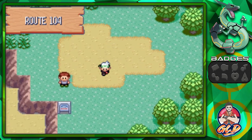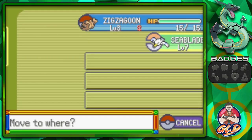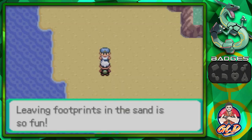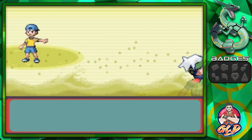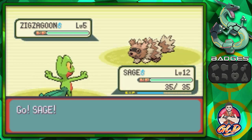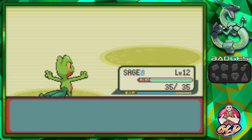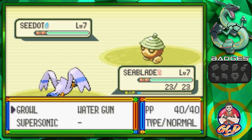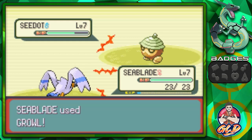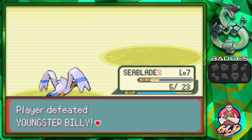Let's continue on into Route 104 and battle everybody in speed mode. We might go into Petalburg Woods too. Taking on Youngster Billy — Absorb, Quick Attack, and just like that we get some more points. Let's switch out Sea Blade to get a little experience. He has a Seedot, a Grass type, so we'll try to beat it with Water Gun and Growl attacks. And there we go, experience points.